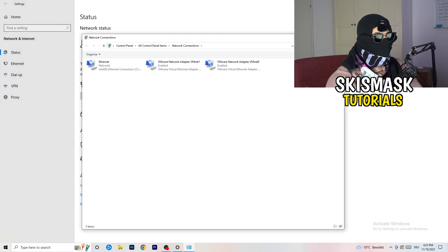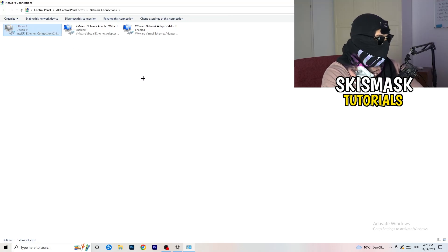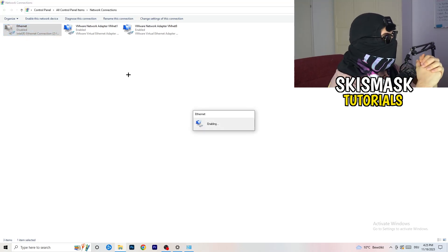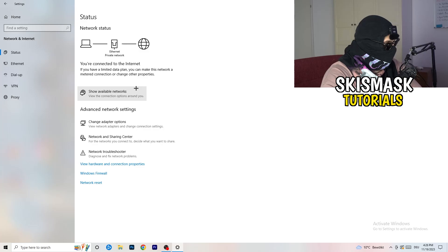Next, click 'Change Adapter Options.' A new tab will pop up. Depending on whether you're using ethernet or Wi-Fi, right-click your connection and click 'Disable' — this will disable your internet on your PC. Note that you need administrator mode for this. Wait about 20 seconds, then click 'Enable' again. Wait for it to reconnect, and once it's connected again you can close this window.